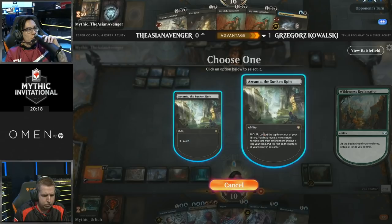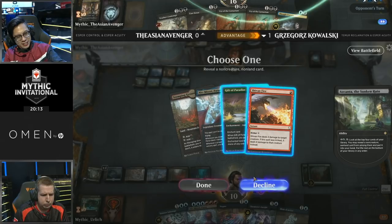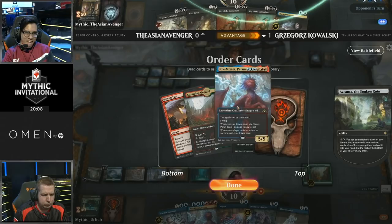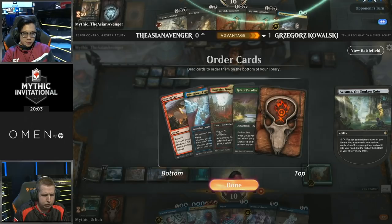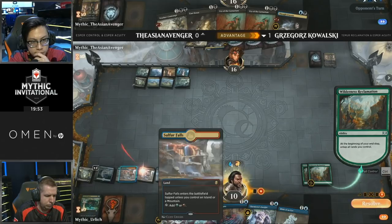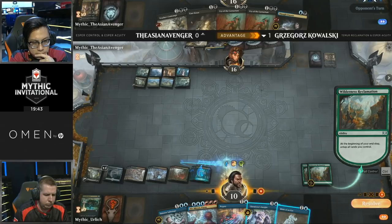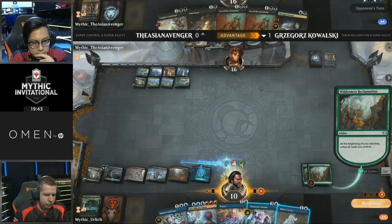Another activation of Azcanta, the Sunken Ruin — let's take a look. Gift of Paradise on top — not exactly what you want to see. He just chose not to take a card. It looks like there are only about five cards left in his library. Keep in mind, the deck plays the full four copies of Expansion/Explosion and I don't think we've gone through all of them — one is at the back of his library. He used one early in the game to copy a Thought Erasure, then cast two more. He can also just win with Niv-Mizzet — he's still got around 13 cards in the deck, so he's all right for a while.